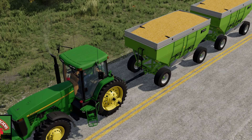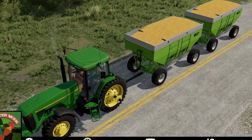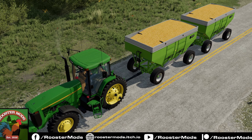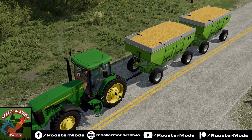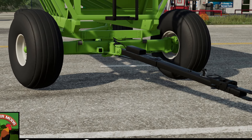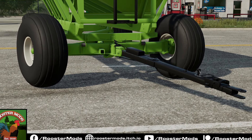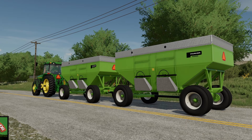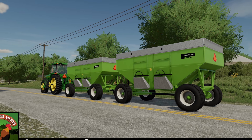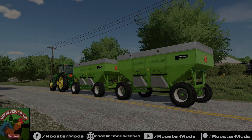It's good to see Rooster Mods back. The console Parker update is nearing completion, but they're always listening to and reading community requests. For the Parker 4000 wagons, you'll get to choose between implements or the 385/65R 22.5 truck tires. If you're the kind of farmer that needs to hold 950 bushels at a time down long stretches of highway, this option is going to work great for you — not to mention how cool it looks. He's also added a lift assist spring support to the tongue for extra realism, so it no longer sits on the ground.